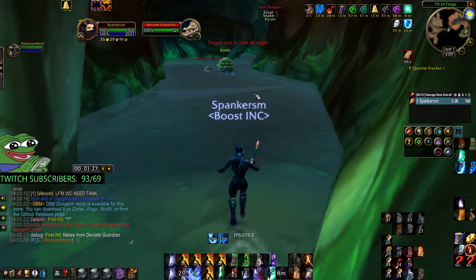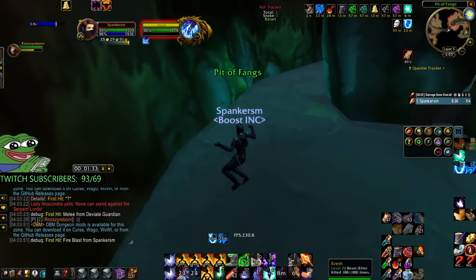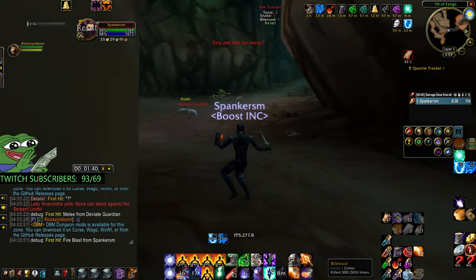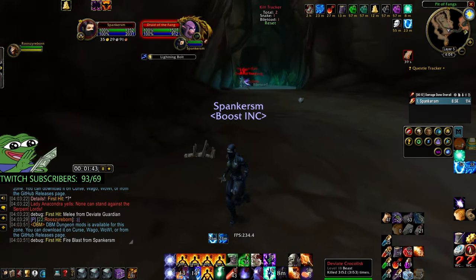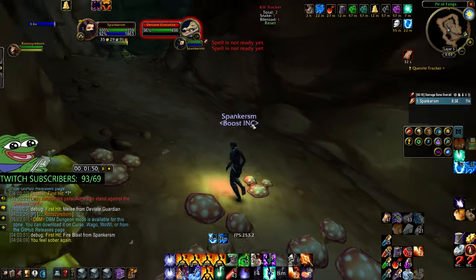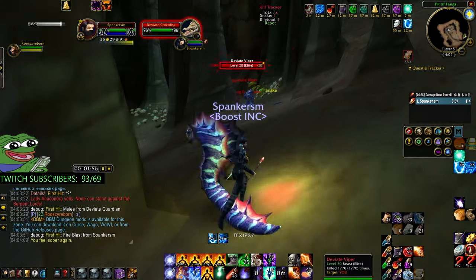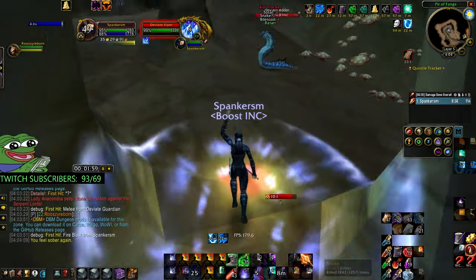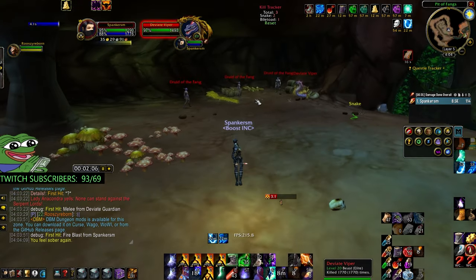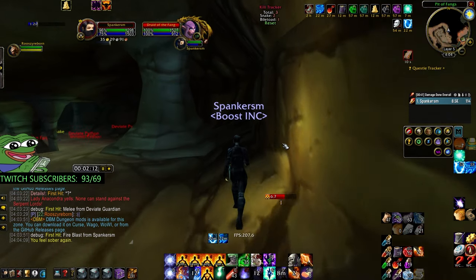If you see a mob standing like this, grab all those mobs, drag them together, and Frost Nova so they stack up with the other mobs. Instead of looping them, I'll show you how to group them better. Wait right here a second, then Blink — the mobs won't fully reset. Run up this edge, jump and Frost Nova after pulling the other mob. Fire Blast, Living Bomb, then Blink straight across.